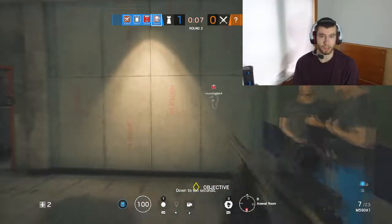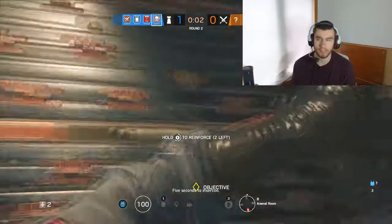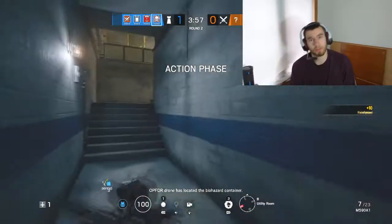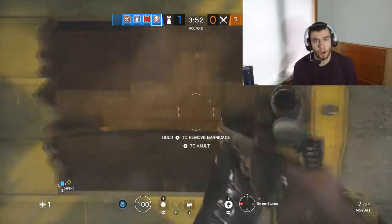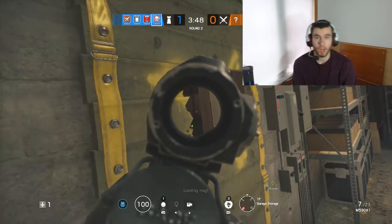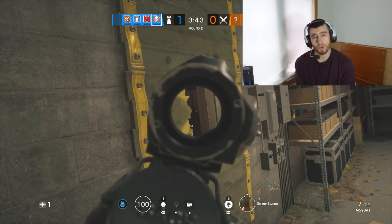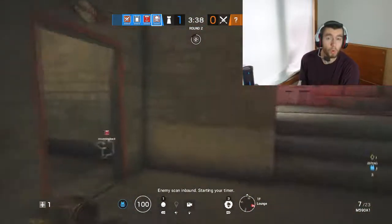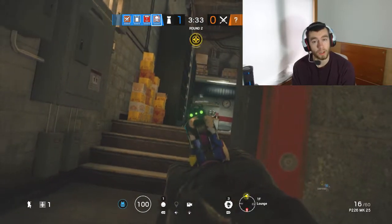Now we're moving on to attackers. The normal basic attackers are Sledge and Ash — those are the casuals. After you understand breaching walls — the soft breaching, that's what it's called when you breach the wooden walls — the next step I would say is go with Thermite, Thatcher, or Twitch. Those operators have a harder-to-do role, which is the hard breach: breaching the metal wall or getting rid of the electronics.